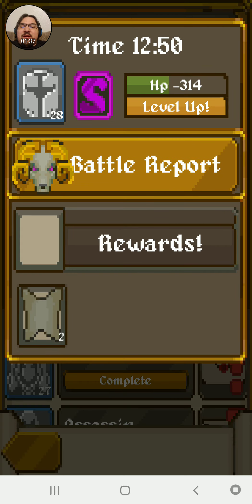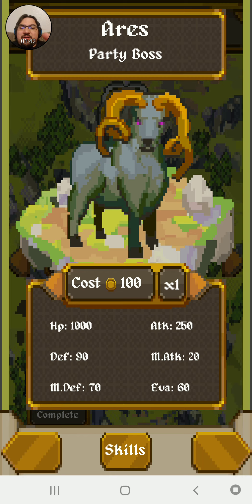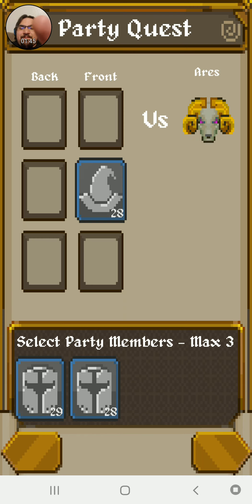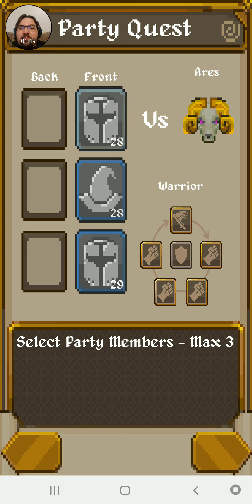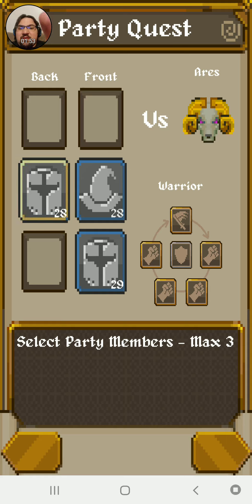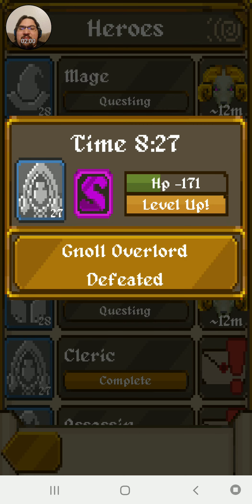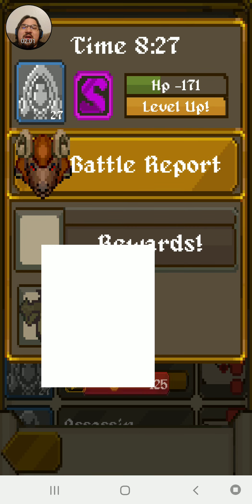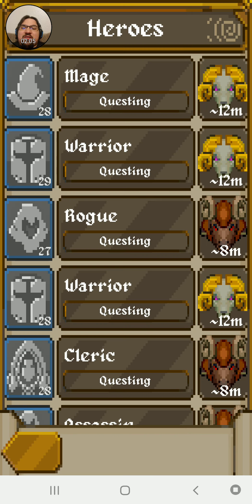You send them out on quests to gather resources. I just actually had all these go to this boss quest. Sometimes it's a little finicky with the buttons, but not often. And so he's almost dead, but since he leveled up he has full health, so I could just send them right back.